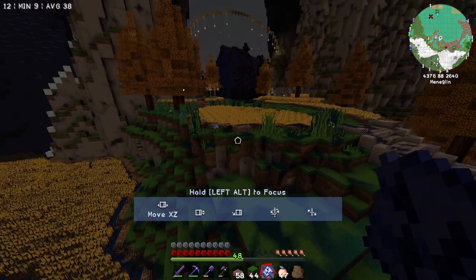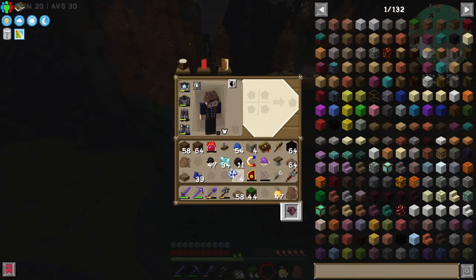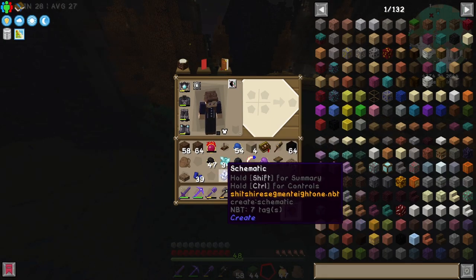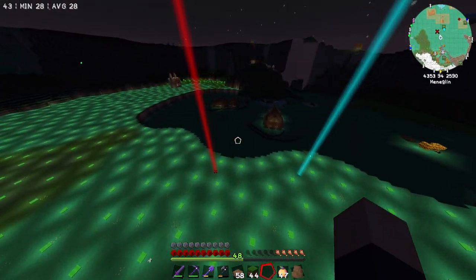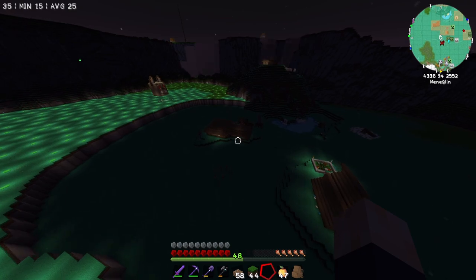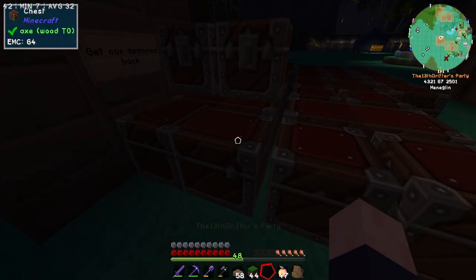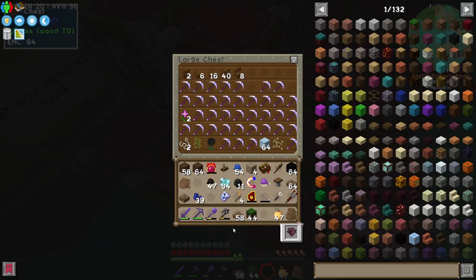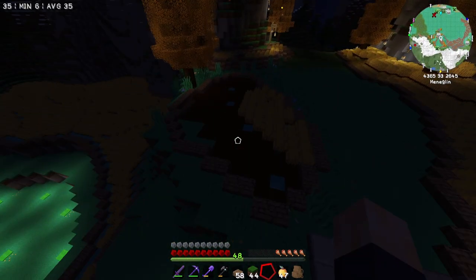And yeah, everything is back in place — everything except the wheat, which we can fix in a second. Now, I'm gonna keep hold of the schematic and put it in a safe chest, just because I don't want to waste schematic paper, even though we could make tons. I'm just gonna put it away rather than destroy it, because it just feels weird destroying it.